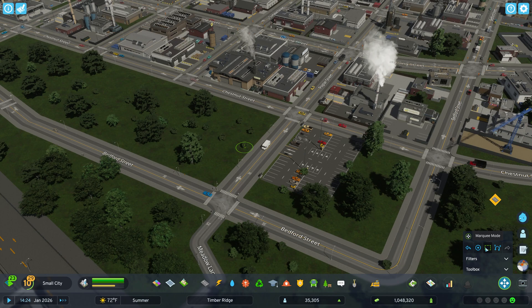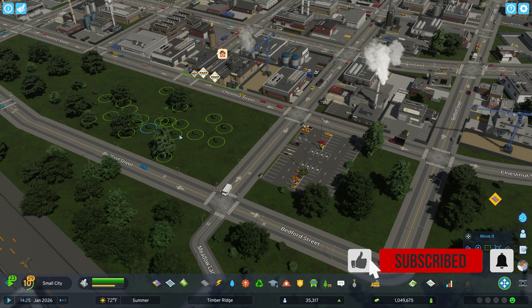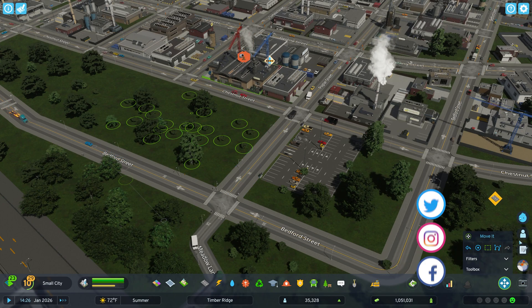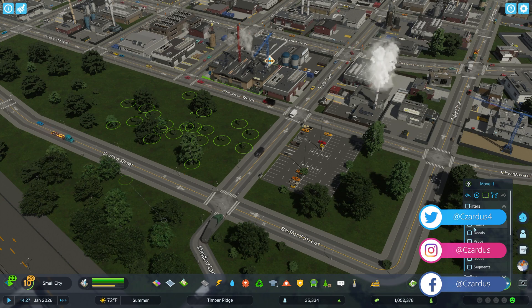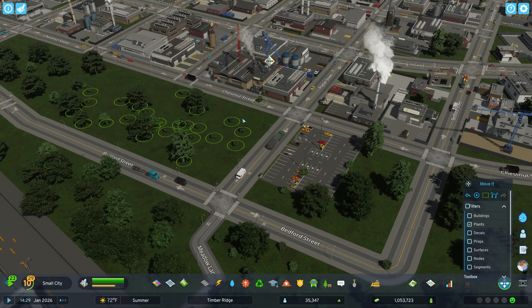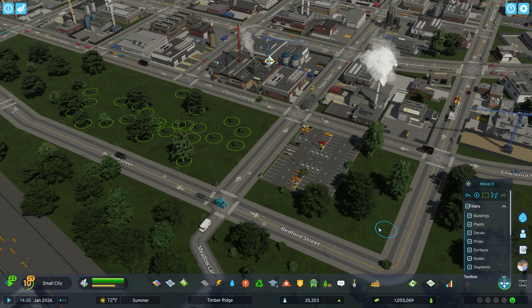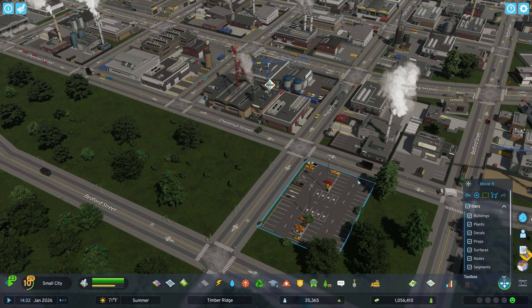You can also do Marquee Mode and select all of them, and move them all at once. There's a building in there too. You can do a filter — say we want to do trees only, then we do plants. Then we won't accidentally select buildings but can get the plants. You can also get decals and things like that installed with other mods or placed on the ground with other mods.